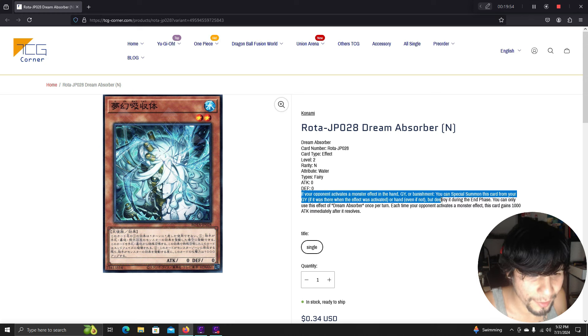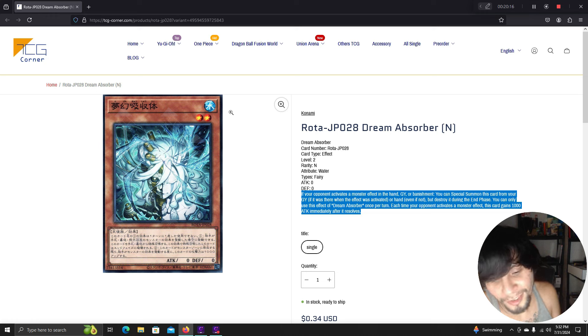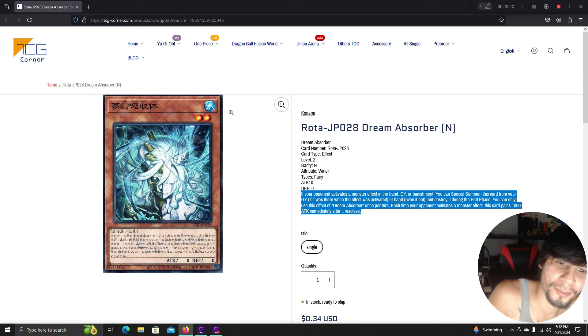Dream Absorber: if your opponent activates a monster effect from hand, graveyard, or banishment, you can special summon this card from your graveyard if it was there when activated, or from your hand — even if not destroyed. Once per turn, each time your opponent activates a monster effect, this card gains 1000 attack immediately after resolution. Another level 2 water monster that helps Spright. Appreciate everyone watching — this video was over an hour long. Like, comment, and subscribe. The code word is 'Dream Absorber.'